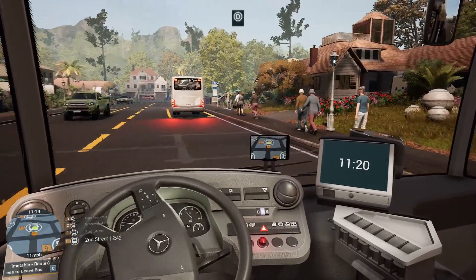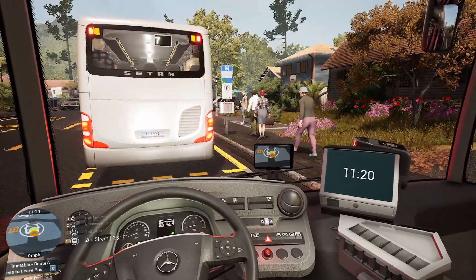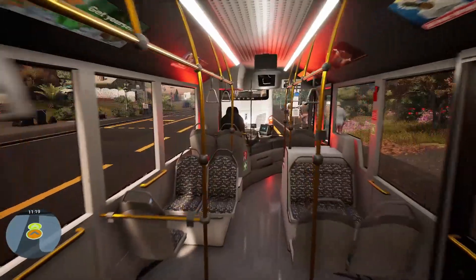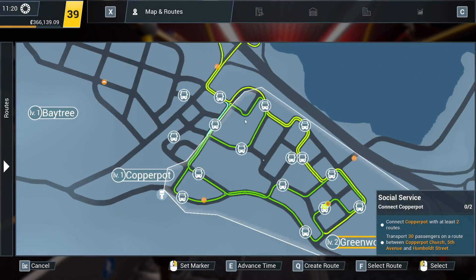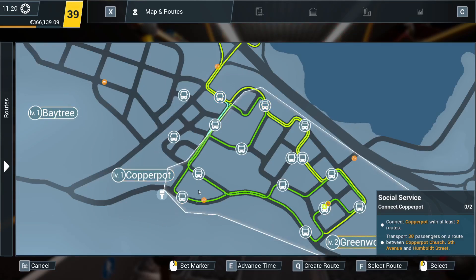So yeah, this chap here has basically said Copper Pot seems like a great idea — people with lower incomes will need a bus service. Fair dues. I'd take your point there. But if we have a look at the map, Copper Pot is this. So this is why we've not been able to use that bus stop, because that's already there. That's part of Copper Pot. So when we were doing Route 7, that's not able to be used.